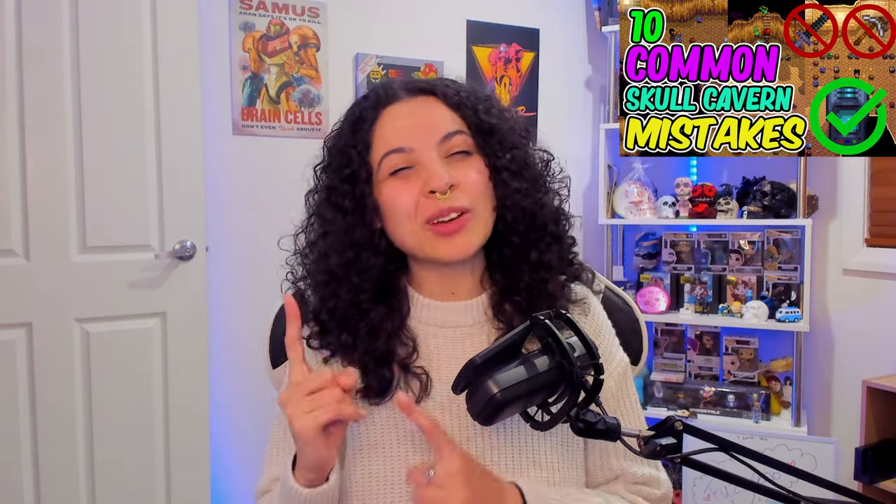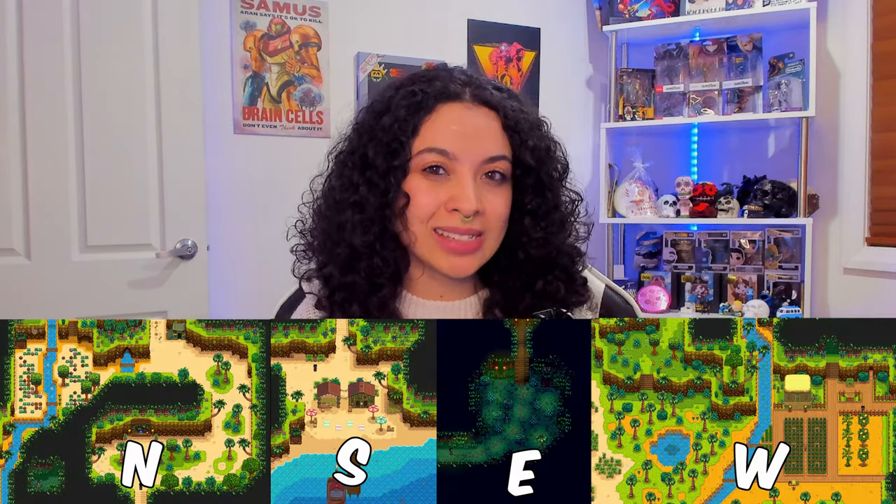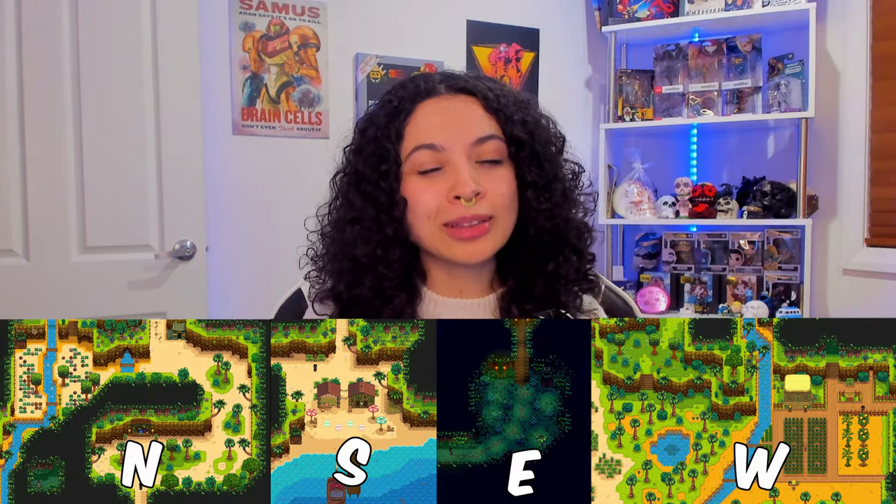If you'd like a breakdown on what items I bring along to Skull Cavern, why not check this video on 10 mistakes that I see people make when trying to do Skull Cavern. Also, just a little note: the map of Ginger Island has 4 sections, and when referring to each of these spots I'll refer to them as North, South, East and West. This should help you navigate through the walkthrough a little bit more.